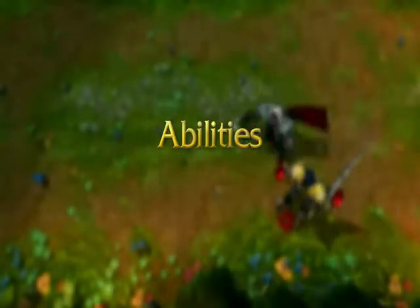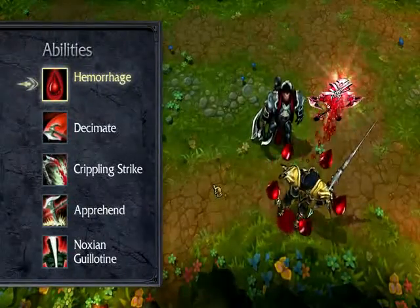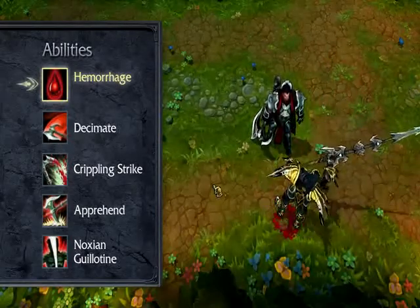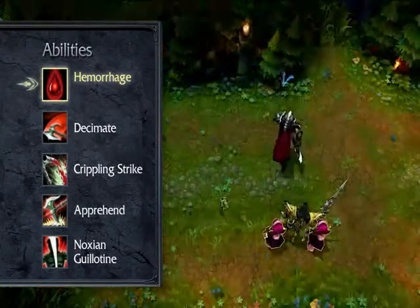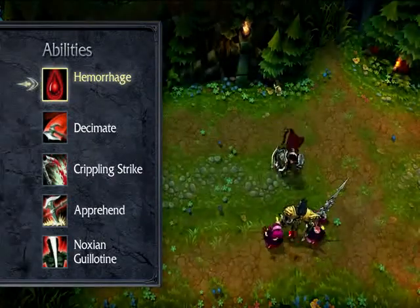Darius' passive is Hemorrhage. His basic attacks and damaging abilities apply stacks of Hemorrhage up to a cap. Hemorrhaging enemies bleed, taking damage over time for each stack. Additionally, Darius gains bonus movement speed for every bleeding enemy champion.